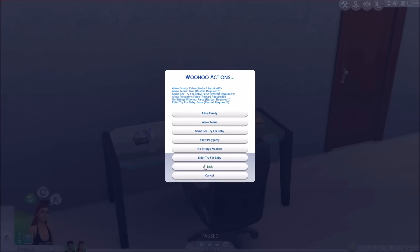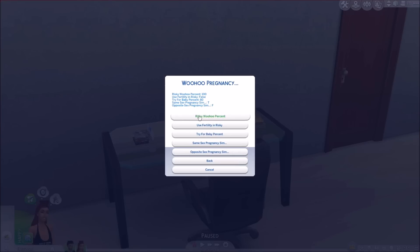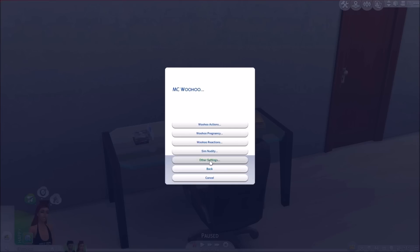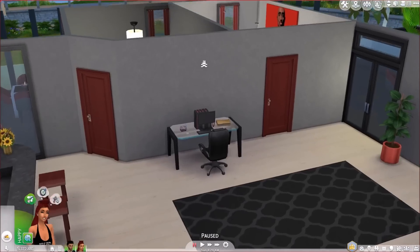Under woohoo actions, you're going to need to set 'Allow Teens' to true. Click allow teens and you will have to restart your game for that to work. It has other options — I don't advise 'allow family' because that is just gross. Under woohoo pregnancy, I'm going to put the risky woohoo percent on 100. It does require a restart, but after that you should get the options.